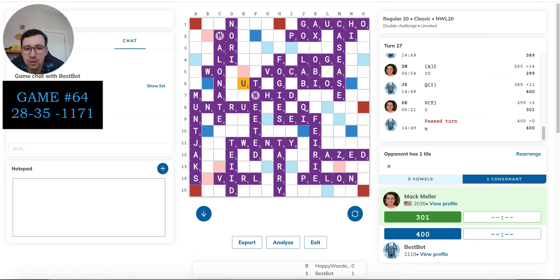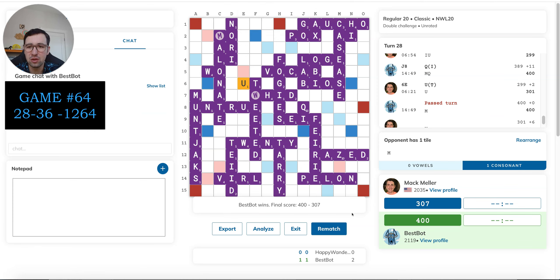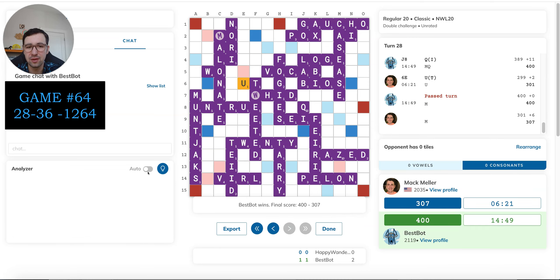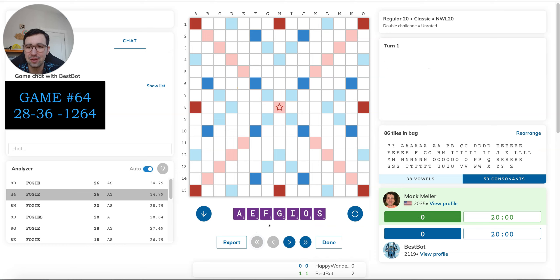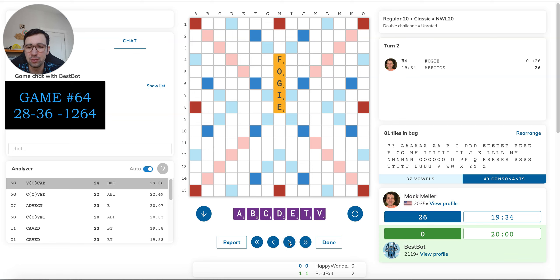Tough game — 307 to 400. Just ugly, ugly game. I probably made some small mistakes, but overall those draws were brutal in the middle of the game. Early on I started okay, and then after Casease, I just feel like I didn't have a single good rack — forget a single good rack. I didn't have a single rack that wasn't bad with a ton of duplicates.